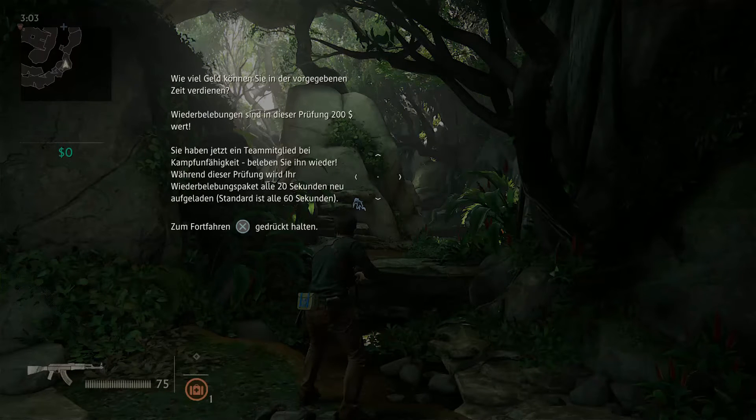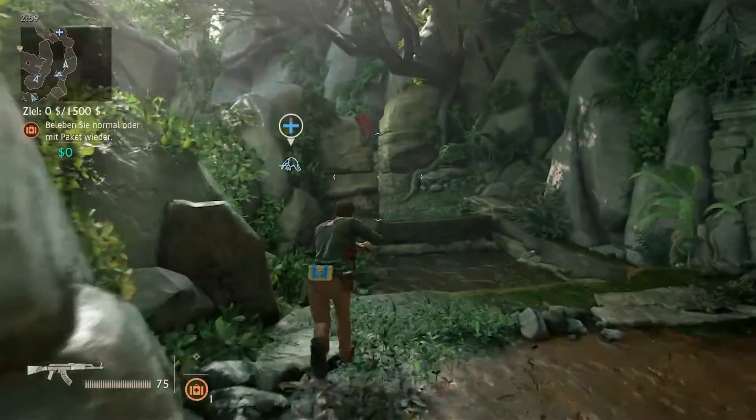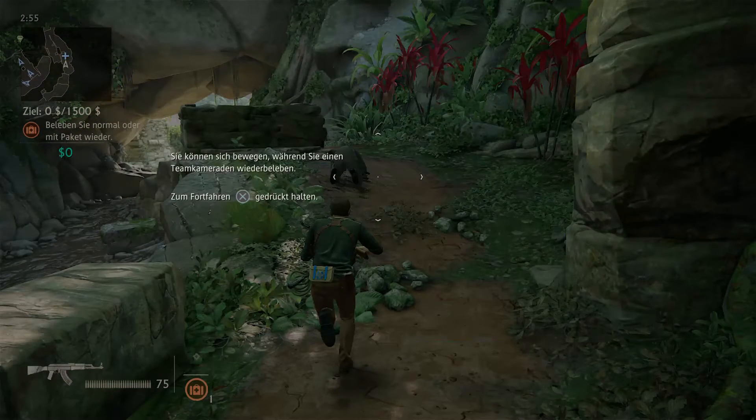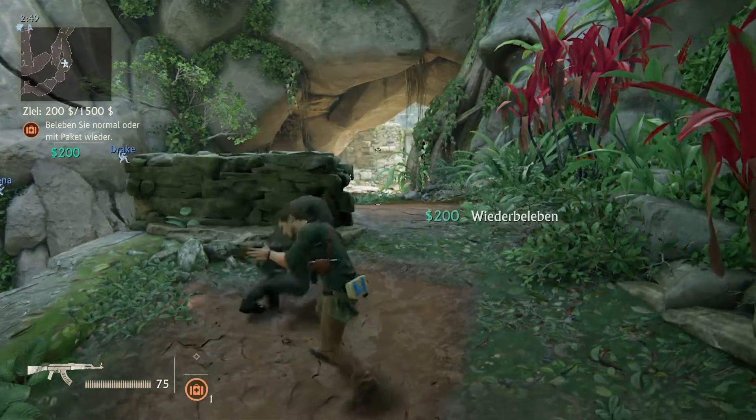Wie viel Geld können Sie in Ihrer vorgegebenen Zeit verdienen? Wiederbelebungen sind in dieser Prüfung 200 Dollar wert. Sie können ein Teammitglied bei Kampfunfähigkeit beleben - beleben Sie ihn wieder. Während dieser Prüfung wird Ihr Wiederbelebungspaket alle 20 Sekunden neu aufgeladen, Standard ist alle 60 Sekunden. Okay, ich bin unterwegs. Sie können sich bewegen, während Sie einen Teamkameraden wiederbeleben. Na los, jetzt hoch mit dir und los. Ja, das kennt man so ein bisschen. Jawohl.